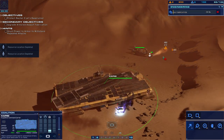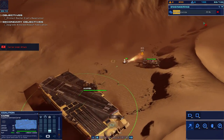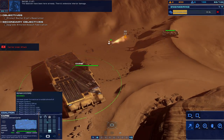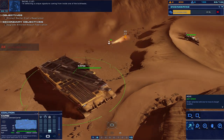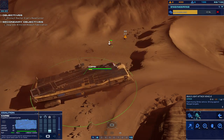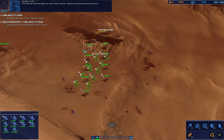No need — the carrier just absorbed that. Holy shit, stop that, get moving! The Galtheon have been here already — there's extensive interior damage. I'm detecting a unique signature coming from inside one of the bulkheads. This may be what the Galtheon were searching for. Beginning bulkhead deconstruction.